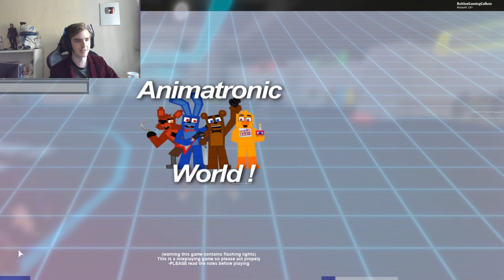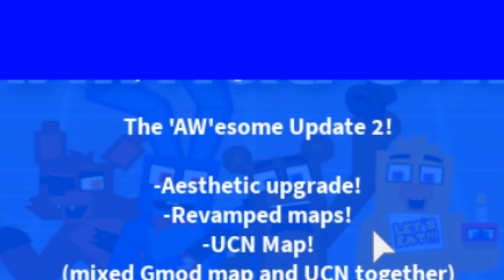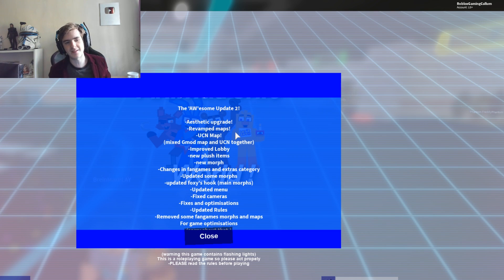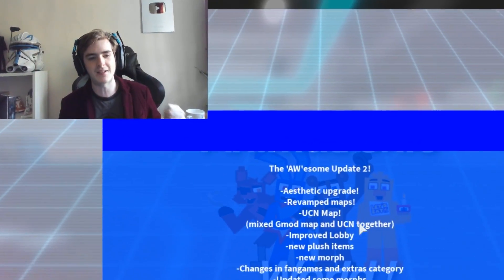Look, we can actually see the updates here. This is the awesome update too — they did 'AW' because it stands for Animatronic World. There has been an aesthetic upgrade, revamped maps, a UCN map, mixed Gmod map and UCN together, improved lobby, new plush items, a new morph, changes in the fan games, updated morphs, updated Foxy's hook, updated menu, fixed cameras, fixed optimizations, and updated rules.